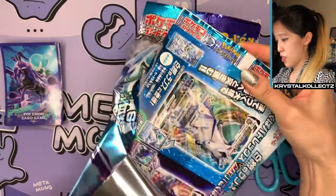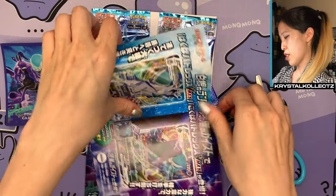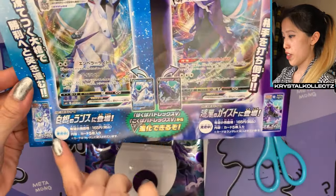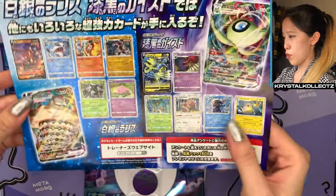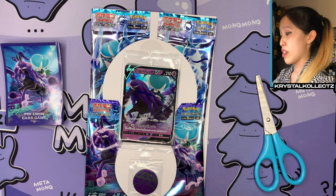We got an advertisement. Let's see what it says. We have images of Calyrex — both Ice Rider and Shadow Rider Calyrex. We got the promos in the center, packs, and more cards that you can find within the set. I believe we already pulled all these, but they're so nice. I love the V-Maxes.